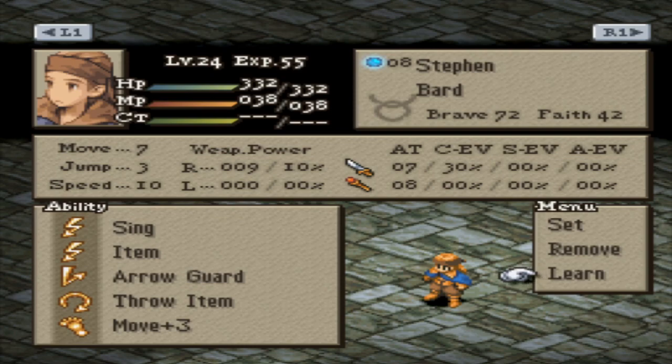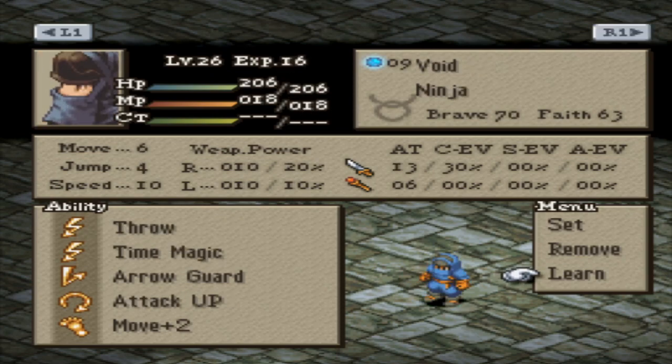Teleport obviously has some applications — you can kind of bullshit your way with it because you can technically move way beyond your movement range. But Move Plus 3 is just solid and consistent. Last thing you need is for Teleport to fail on the one move that couldn't afford to. I usually like to stick with Move Plus 3 on as many characters as I can. It's hard to get because Bard is not a very easy class to unlock, let alone getting 900-something JP for the skill. But if you do, it is worth your time for sure.